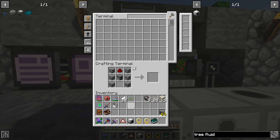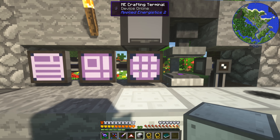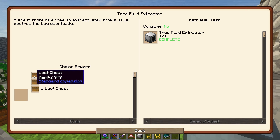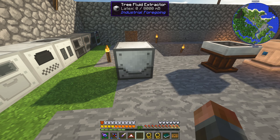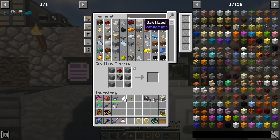Do we have everything we need for that? We do - one tree fluid extractor. Do be aware that when you make stuff in AE2, in the ME Crafting Terminal, make sure to put them in your own inventory. Pull them out of AE2, otherwise this may not actually complete depending on your quest system in your particular pack. Just remember to always pull at least one of them out so that you can actually complete the quest. I'll just take a loot chest.